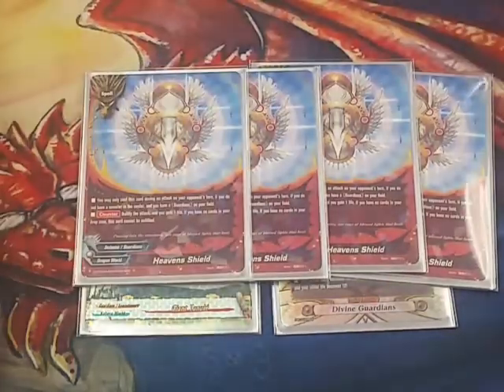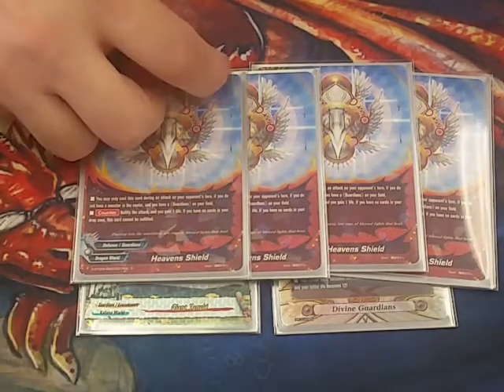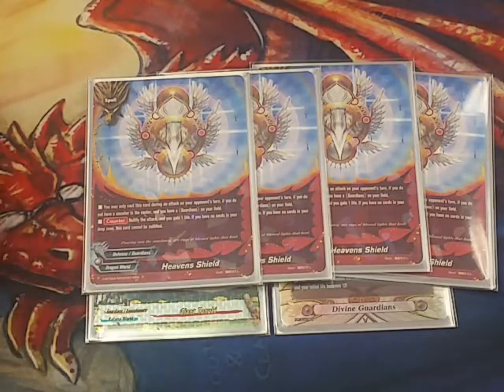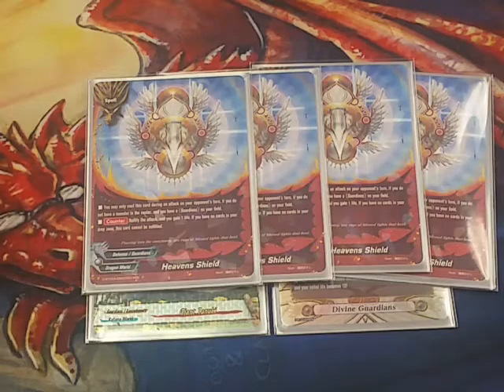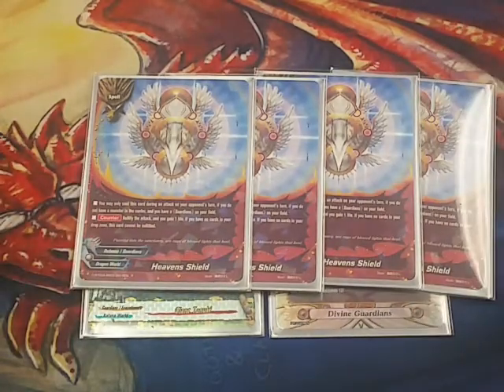Next, we have Heaven's Shield. You do have to have an open center to use this, and a lot of times I didn't have an open center. Arguably you can use the Hero World one — where if it's not a link attack, you can negate the attack, and you don't have to have an empty center. But I found myself bouncing my Tanooki a lot with Justlaw. After I bounced my Tanooki, I'd have an empty center because I call Tanooki in the center a lot, and I'd just Heaven's Shield the next one. It never truly was a huge downplay. Just tinker with it — there's definitely a deck you can tinker with and see what you like better. For me, I liked Heaven's Shield.